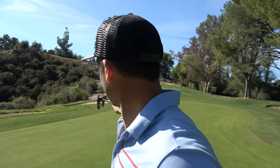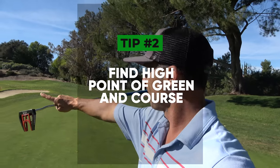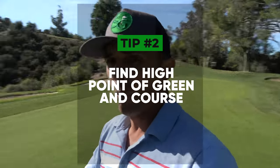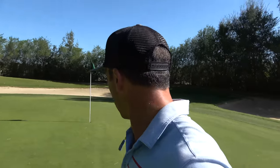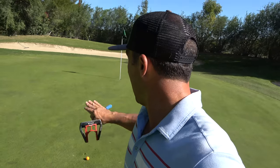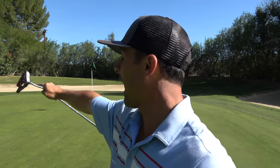Tip number two: I want you to find the high point of the green. Where's the high point? This green slopes this way — the back of the green is the high point, so everything should break in that direction. Since my ball is right here, I know it's going to break a little left to right because that's the high point over there. So as you're walking or driving up to the green, make sure you find the high point of each green.